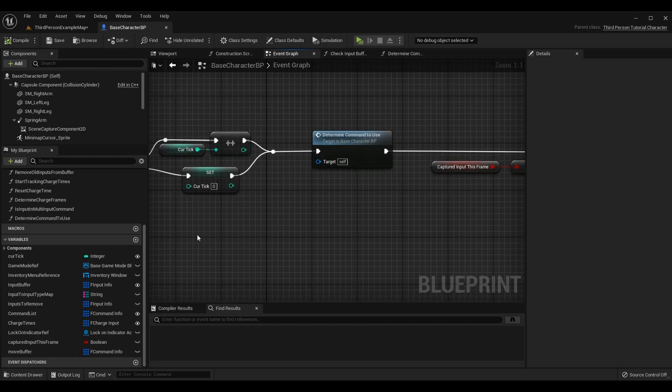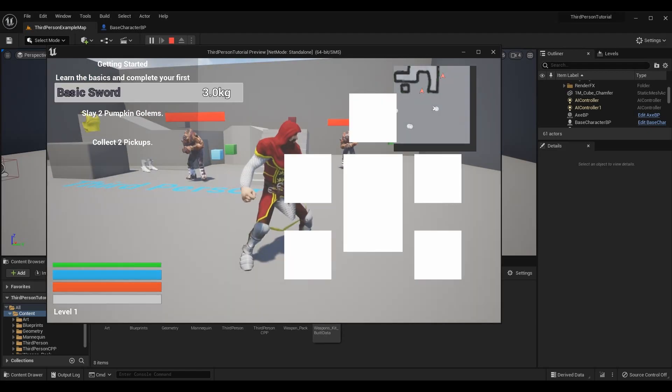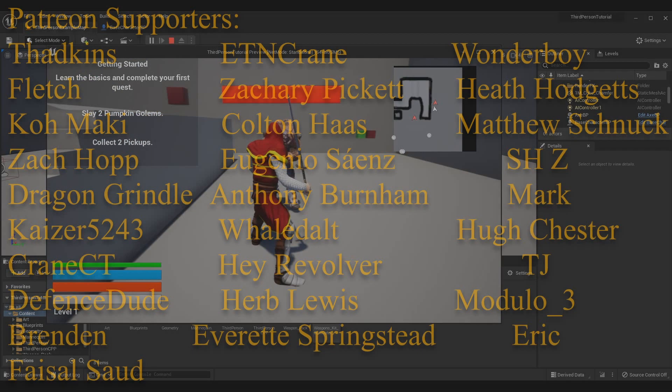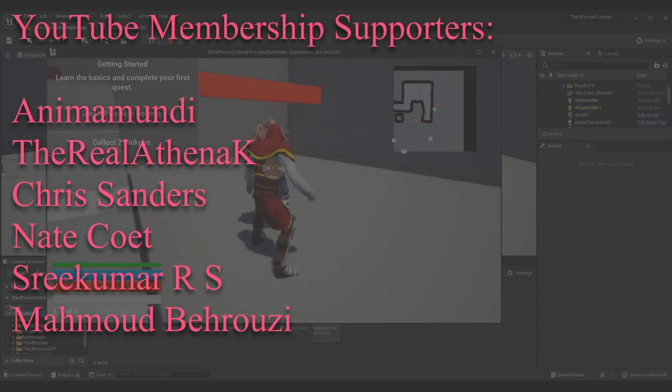It's kind of hard to see at one frame but it should make moves that are more complicated more reliable to perform, especially when they overlap with simpler moves. For example, if you have a three-input command where the last input is light attack, but you also have a one-input command on light attack, if you've performed all three inputs you should see that the more complicated three-input command will execute. Anyway guys, that's all I got for today - thank you so much for watching, I hope you enjoyed and I hope this made performing your more complex commands more reliable.